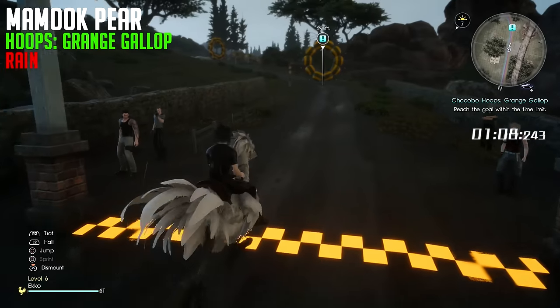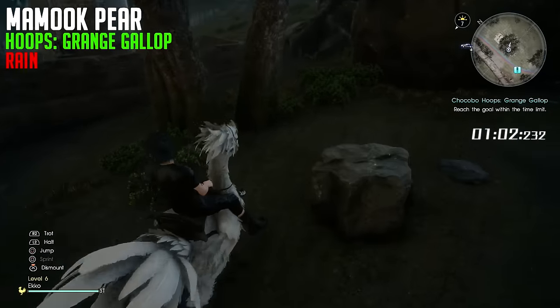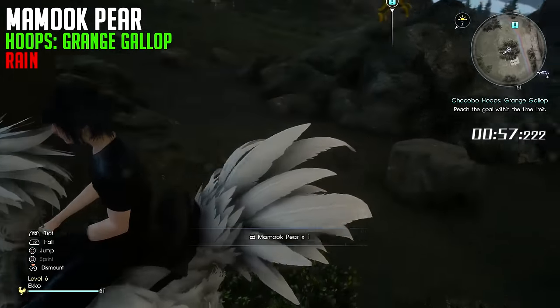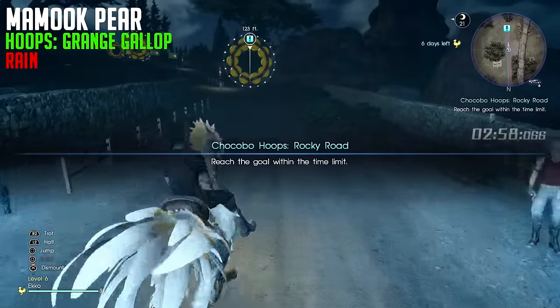Next up is the Mamuk pair, which unlocks a different shade of green. For this you're going to have to go to the first hoops track and it also has to be in the rain. This time it's really right next to the start — just jump over the fence or the wall and it will be in a bush. You can't really see it, but it's in a bush behind one of the trees.